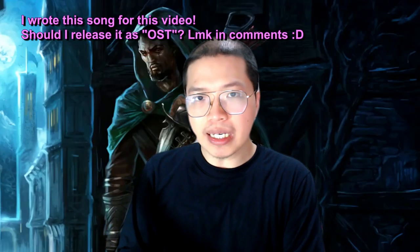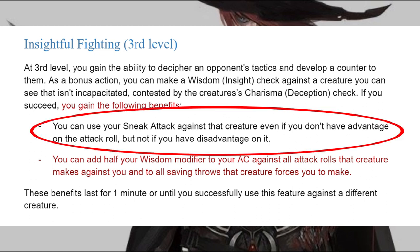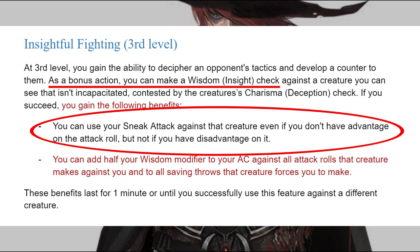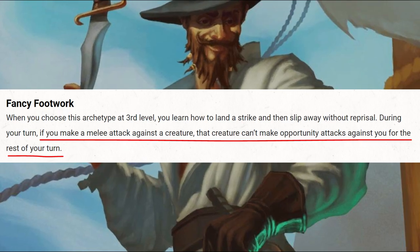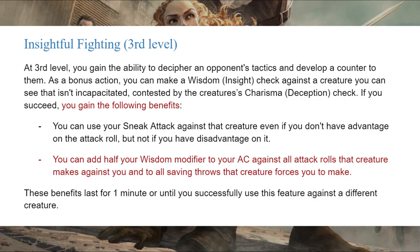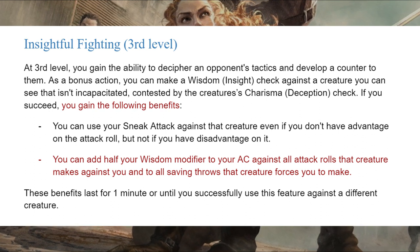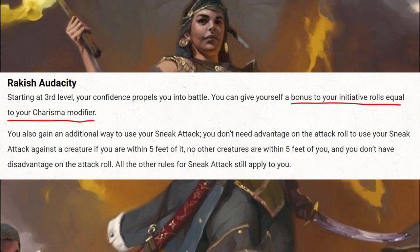Here's the bonus section comparing the 3rd level ability from Swashbuckler Rogue with our flavorful homebrew Inquisitive Rogue. Both subclasses give some boon to being in melee. The Swashbuckler can isolate an enemy and Sneak Attack against them without needing an ally. The homebrew Inquisitive Rogue can also do that, but needs a bonus action setup and can potentially fail the check. The Swashbuckler doesn't provoke attacks of opportunity when they attack, leaving their bonus action free to attack again with two-weapon fighting or dash away. The Inquisitive Rogue has to actually use their bonus action to disengage, but can stay in melee more durably with the minor boost to AC and saving throws.